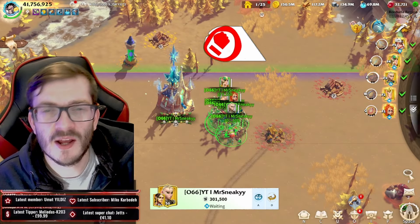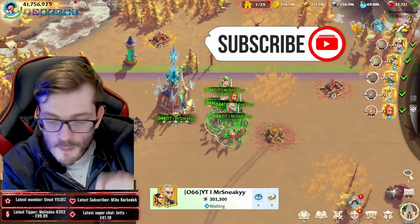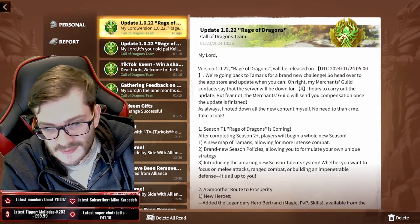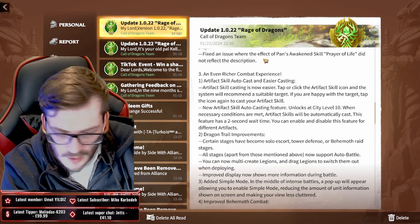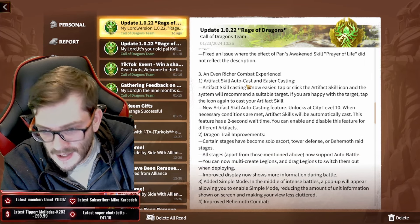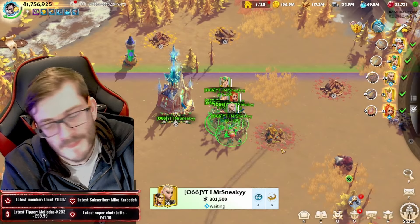Smash a like, comment and subscribe for more daily videos. We're here about the brand new update. If you go into the saved portion, you've got Smooth Prosperity and other improvements. The one we care about is the 'richer combat experience' — the artifact skill auto casting, easier casting, and the auto cast feature.